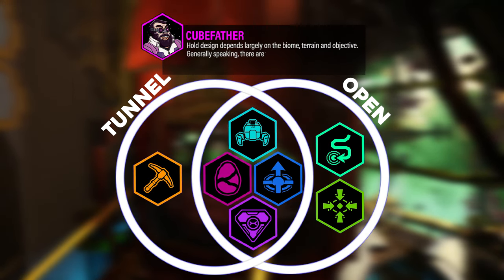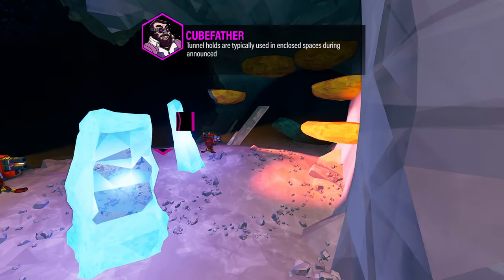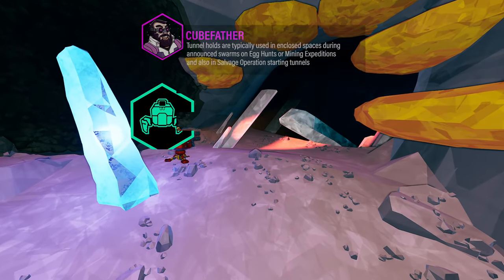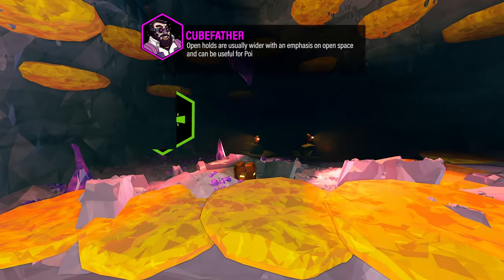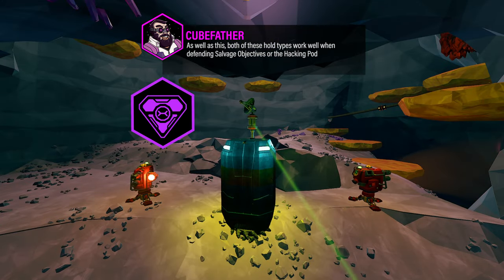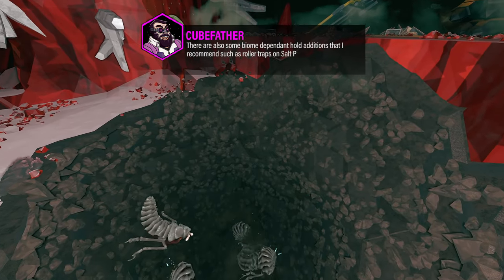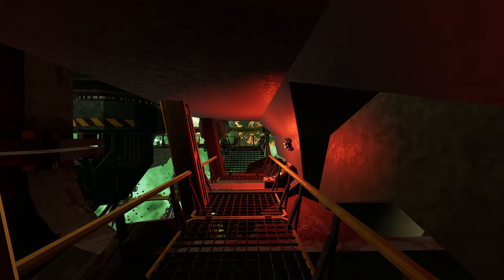Hold design depends largely on the biome, terrain, and objective. Generally speaking, there are two principal types: tunnel holds and open holds. Tunnel holds are typically used in enclosed spaces during announced swarms on egg hunts or mining expeditions, and also in salvage operation starting tunnels. Open holds are usually wider, with an emphasis on open space, and can be useful for point extraction and refinery missions. Both hold types work well with defending salvage objectives or the hacking pod. There are also some biome-dependent hold additions that are recommended, such as roller traps on salt pits or hot rock hulls on Magmacore.